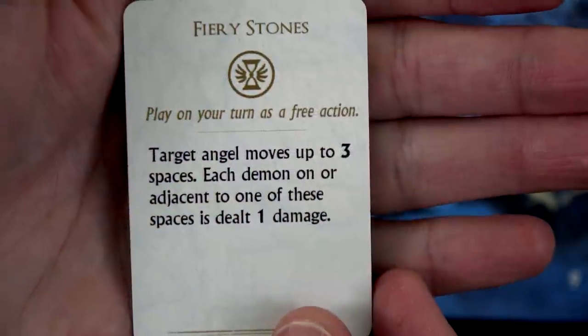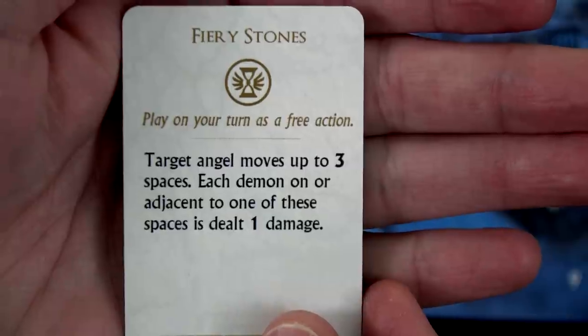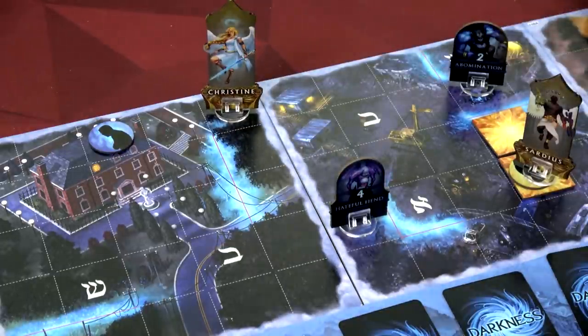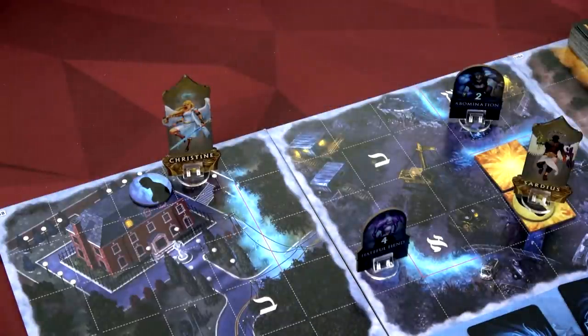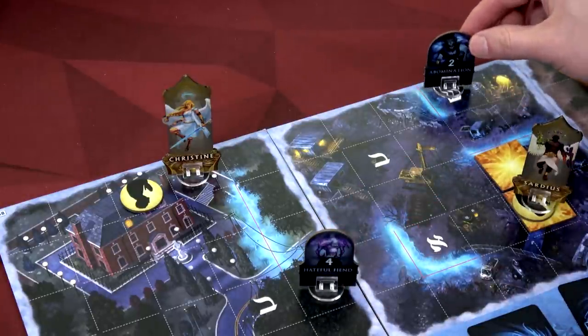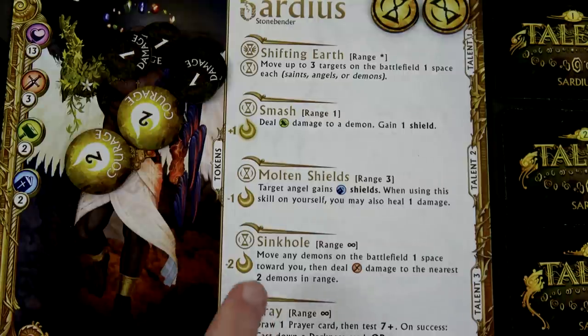The first thing we're going to do on Sardius's turn is play his Fiery Stones. We target Christine and have her move three spaces - each demon on or adjacent to those spaces is dealt one damage. We don't deal any damage to demons this time, but it's useful to get the saint protected so we have fewer darkness cards. We'll then use our free Shifting Earth to move up to three targets one space each. We'll have Christine move one space next to our Saint. At the end of your movement, if you're adjacent to a Saint, we can protect them - gaining another XP. We're also going to push the Hateful Fiend one away and push the Abomination one away. Protecting Saints from afar without even taking an action - that was awesome.